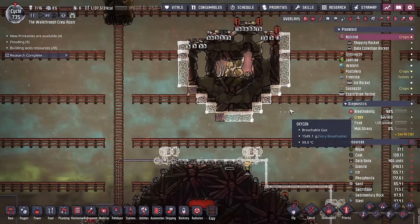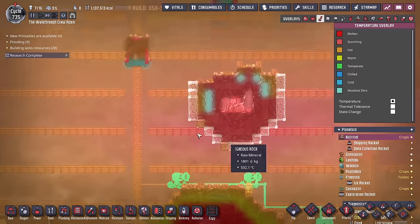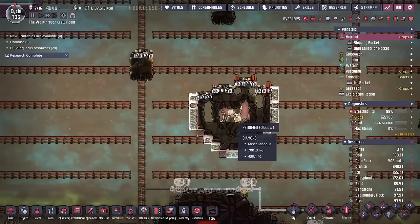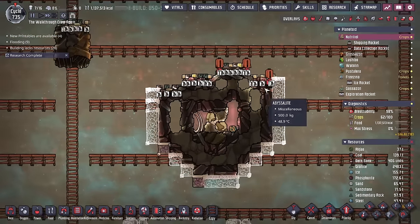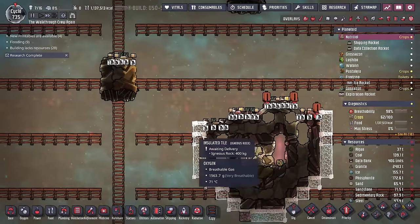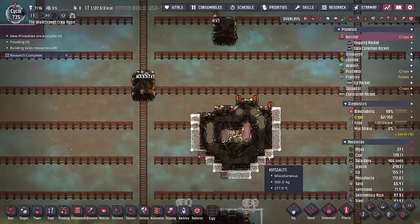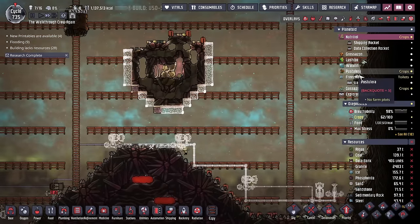Checking the temperature, the issue is this last petrified fossil — the abyssalite out here can still be very hot and will exchange temperature with surrounding materials, which doesn't make a lot of sense. We'll be dealing with that in the meantime.